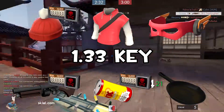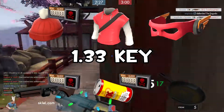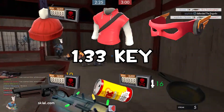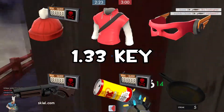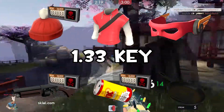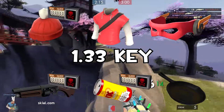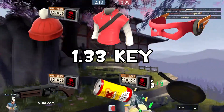Technically, this is very little for a Scout set with three Strange items. The Baby Face Blaster and Bonk Atomic Punch aren't very popular, so it's normal they'll be cheap, and the rest of the items are unique with no additions to them. So yeah, there is a reason why this set is so cheap.